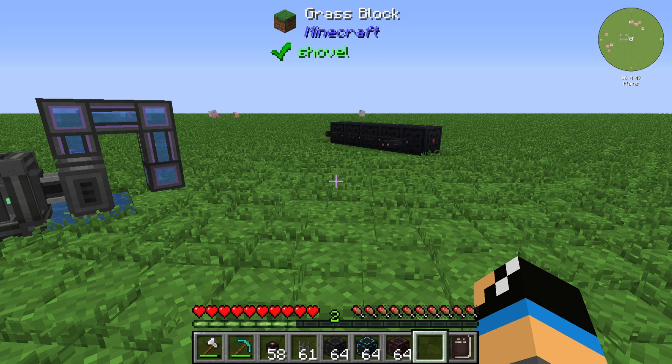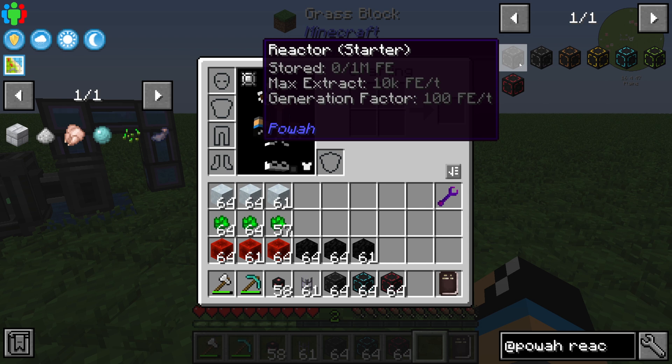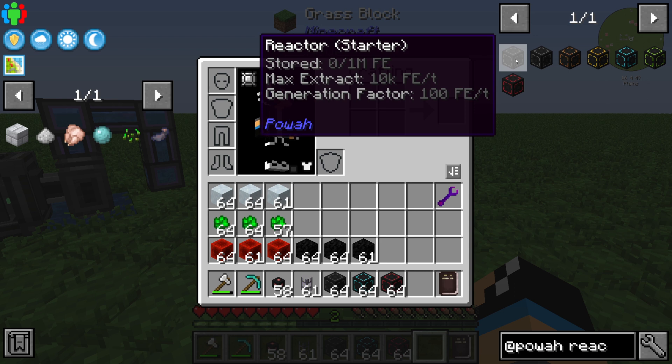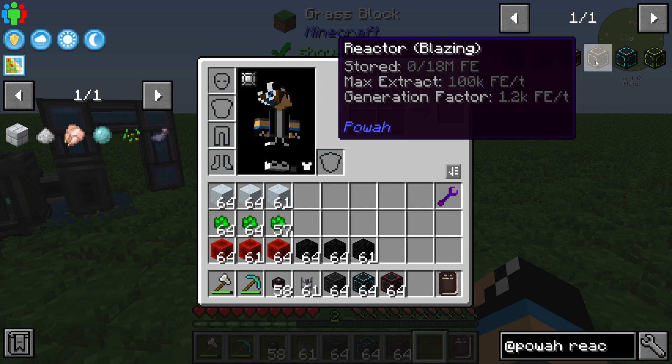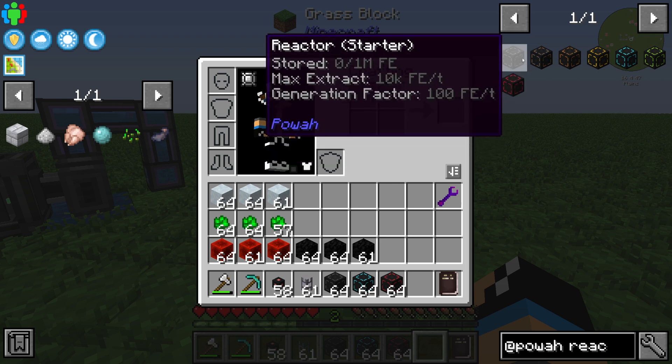Hello guys and welcome back to a new power tutorial. In this episode we will take a further look at the reactors of Power, which are a core concept of the Power mod. Reactors have only one block, and you can see there are different types of reactor blocks from T1 to T7 — starting with Starter, then Basic, Hardened, Blazing, all the way to Nitro and so on.